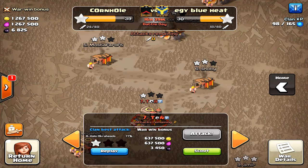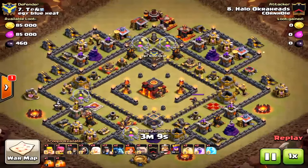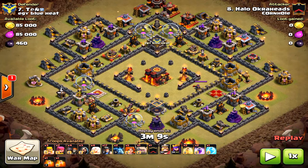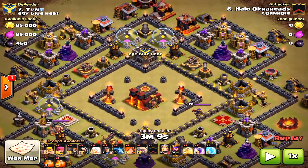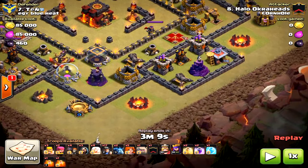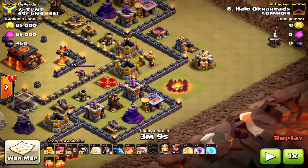Welcome to another clashing day, talking about Town Hall 10 miner attacks — a one-star and then a three-star. This exact same base had the fortune of appearing in the war twice, so using miners for really the first time for me: level two miners, some valkyries, some healers. The game plan is obviously to do the queen walk, then the valkyries and the golem and the king on the other side, hopefully taking out the enemy queen or especially the clan castle.